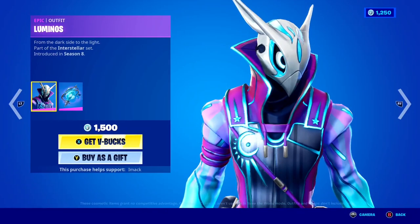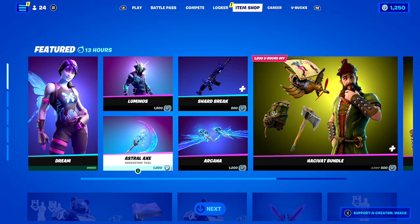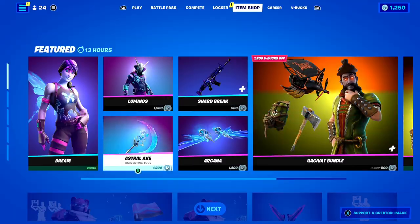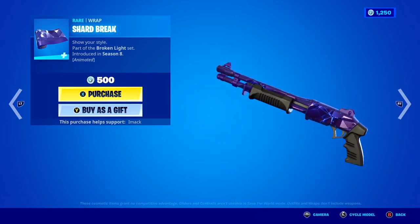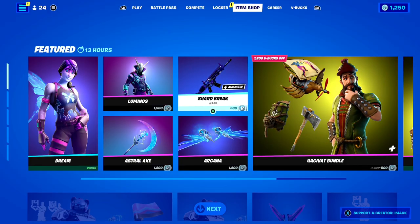We've got the Luminous Skin also back today, as well as the Lunar Light back bling here inside of Fortnite — so clean. To go with that, we've got the Astral Axe, the Arachna — I don't know how to say it — and to finish it off, the Shard Break animated wrap is also back, and wow, this wrap is just too clean.